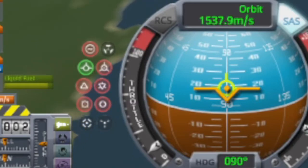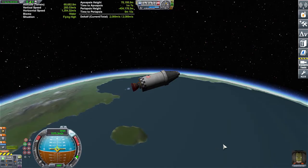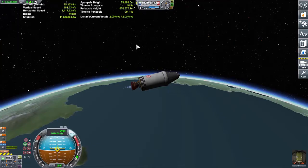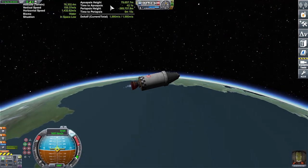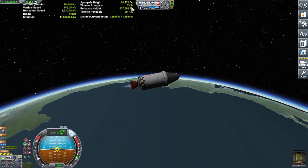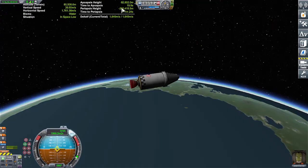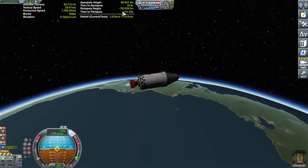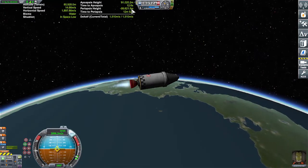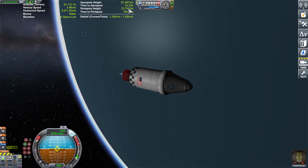Now we're going to throttle down and slow down a little bit. This entire time I have not hit the WASD keys at all — you don't need to. This is a bit more fuel efficient. Notice our time to Apoapsis — the numbers are going down pretty fast. We're already at 16,000 meters per second and slowly climbing. Trying to keep the Apoapsis height a little low; I don't mind going into 80,000 meters. Try to get as close to zero as you possibly can for your time to Apoapsis. Our periapsis height is climbing drastically now — throttle down. And boom, we're actually in orbit right now.